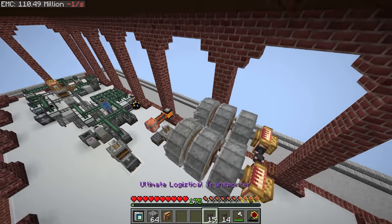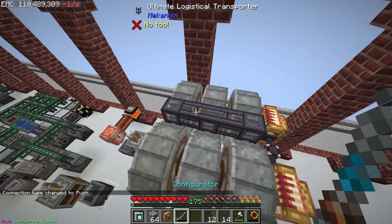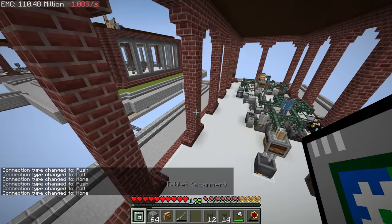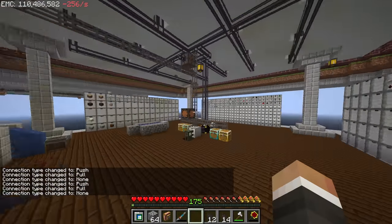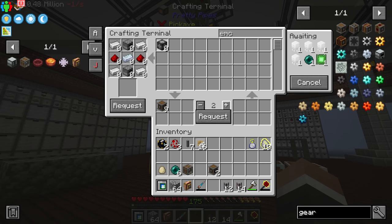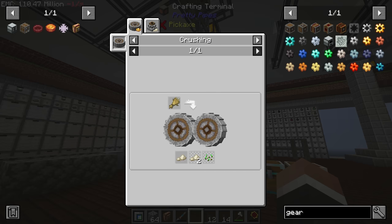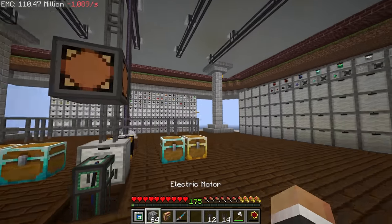We put down three logistical transporters — one, two, and three — making sure they don't connect in the middle. Then we craft three more EMC links. We can put two of those on top of two of the crushers to get the sugar and cinder flour. The final crushing wheel will take more work because we first have to get the wheat going.